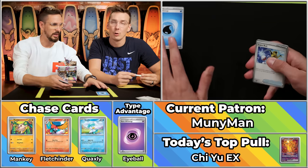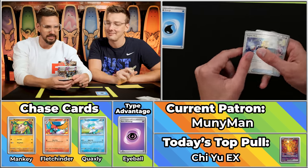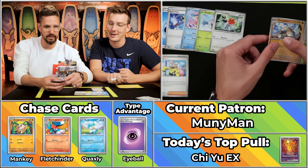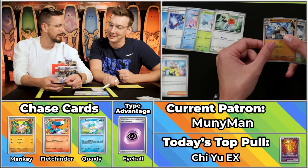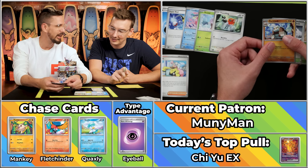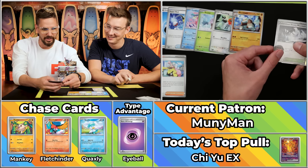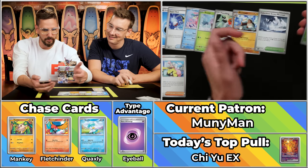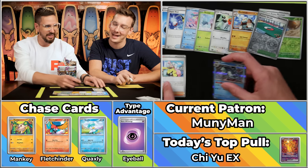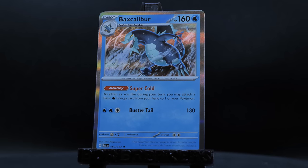This is going to have to be a real bomb diggity of a pack. If it's a full art Iono or the Magikarp, we're there. Or another eight times multiplier — anything could happen. We've got the Super Rod, the Love Disc, the Snover, the Fletchling. Oh, the Iono — that's not a bad omen. The Calamitous Snowy Mountain, the Rellor will not score, the Practice Studio will not score, and the Bax Calibur. It's just a three-point pack — 50 points away from first.